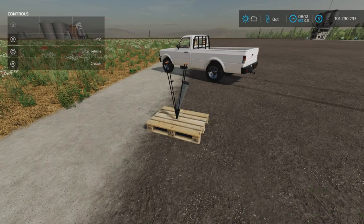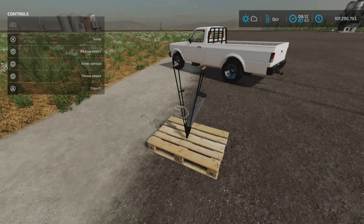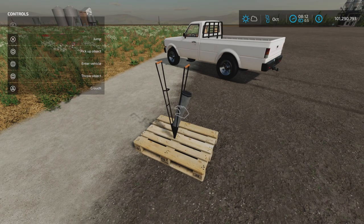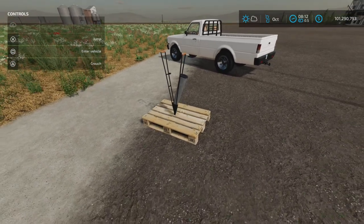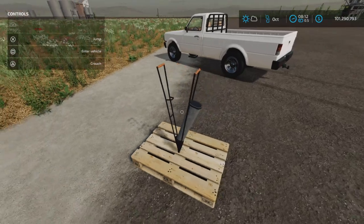This is the new mod test for Farming Simulator 22, available on all platforms: PC, Mac, and console. I'm on PS5 here on my test map Fox Farms, and this is the Manual Planter by Eric Isaac, Agro and Agro Mods. It's 0.69 megabytes to download and takes two slots on console. It's a very curious and interesting little mod.